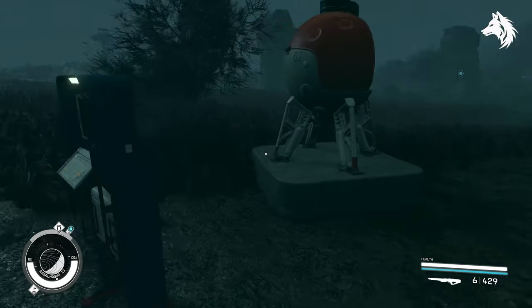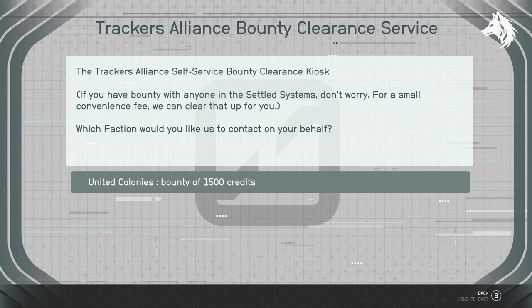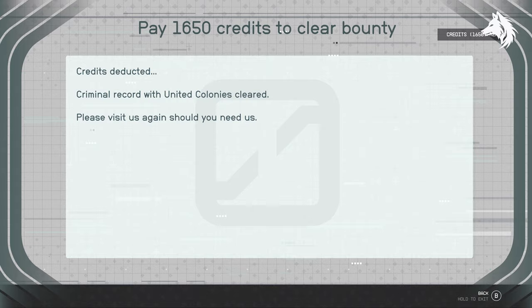One last tip for anyone who has a bounty and wants to get rid of it quickly: you can find a random planet and build a bounty remover at your outpost. That's a very quick and easy way to get rid of one if you have it.